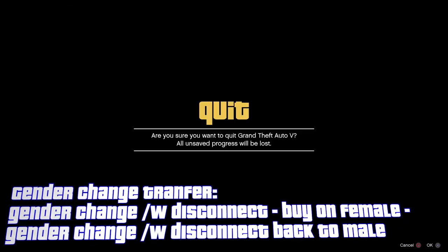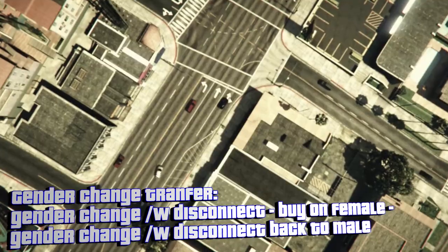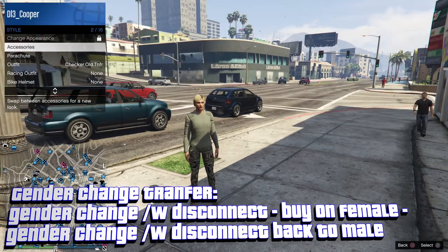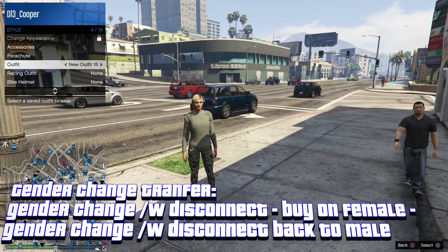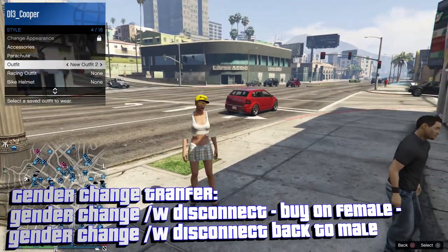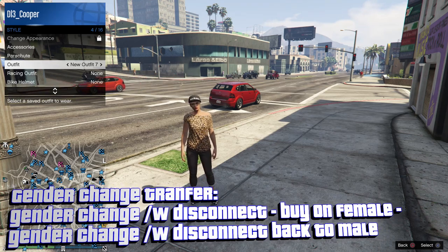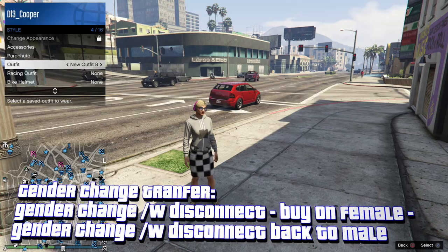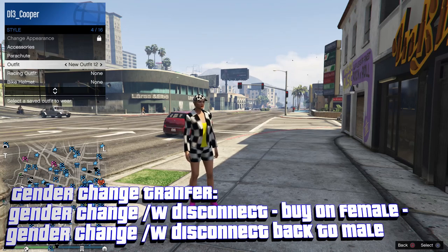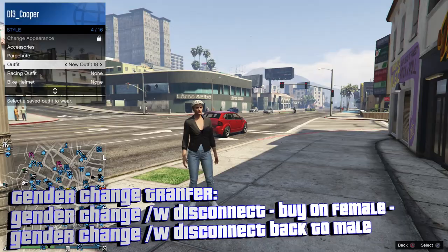Once in story mode, go to an invite-only session. Decline any alert by pressing circle. As you load in, you'll notice you're the opposite gender — the gender change worked. Go to your outfits and notice you have all your outfits. This outfit went back to the one you made earlier, and the saved outfits are glitched out. This is how you find new checkerboard items — save a bunch of random outfits and scroll through them.